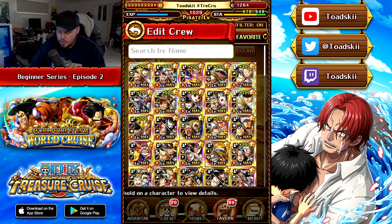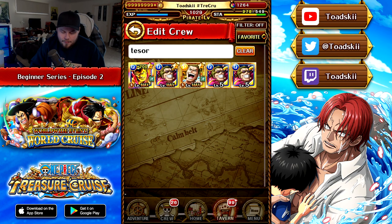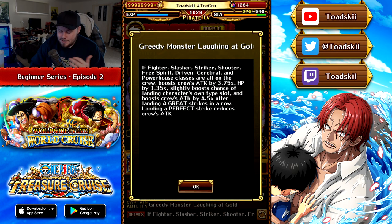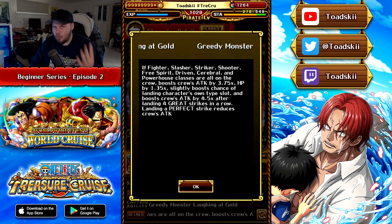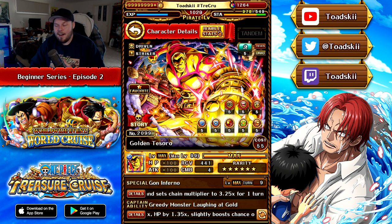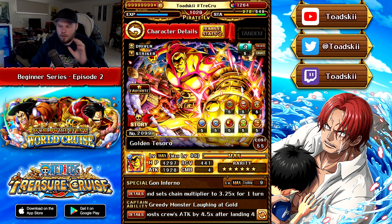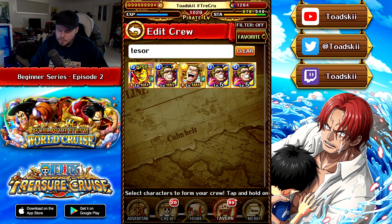There are also units that boost all characters' attack but with very specific conditions. For example, Legend Tesoro requires you to have one of all the classes, and then you need to hit four greats to get a larger boost after hitting those greats. There are characters with really weird conditions in order to get their larger multipliers. So to summarize: you've got color captains, class captains, very weird conditional captains, and rainbow captains.